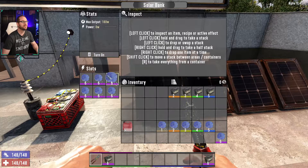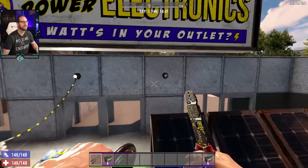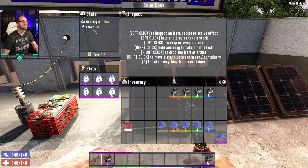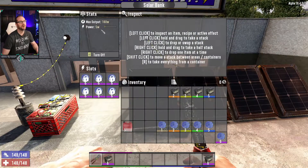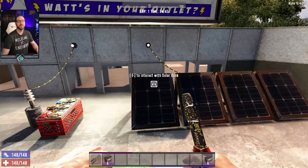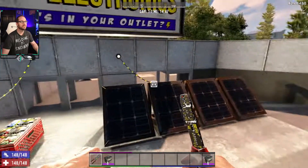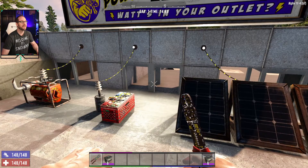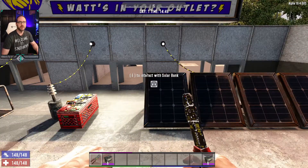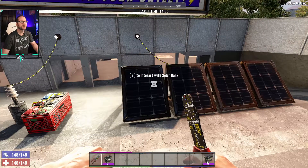Same thing as before — we can turn this on and again there's no draw right now on it. But if we take this and connect it up and look at it, we're going to see that it's drawing five watts of power. Now there is one other bonus setup you can do if you're looking late game: you can take the battery bank and the solar bank and combine these so that you have a dual power scenario, using the solar bank during the day and then charging up some batteries at night.